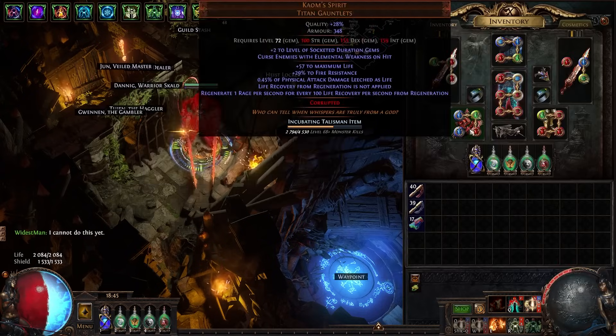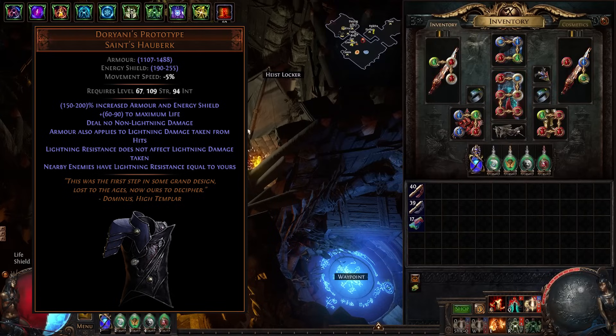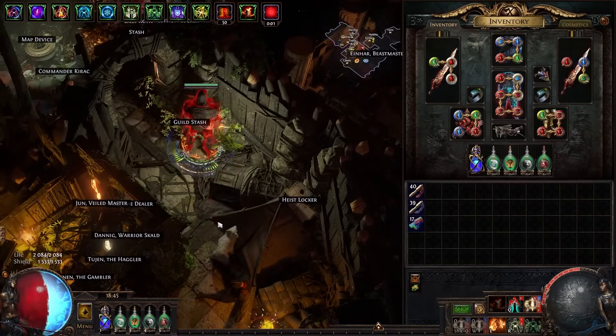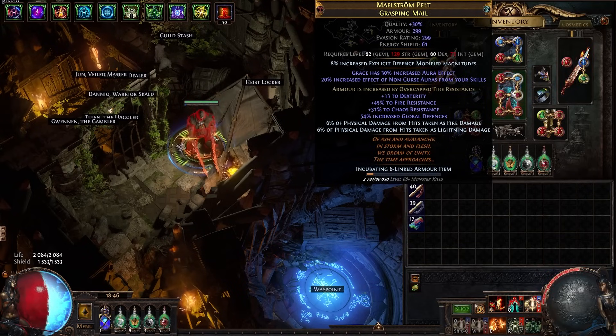A lot of other people running armor stackers use Doriani's Prototype as the chest piece. What it does is set enemies' lightning resistance to your negative lightning resistance, so you get a bunch of minus lightning res to completely destroy any lightning res on enemies, giving you a lot of damage, and it makes armor apply to lightning damage taken from hits. The problem is it makes you really vulnerable to lightning damage over time because your lightning res is going to be basically zero, and the armor mod only applies to hits — so your lightning damage over time just goes straight through. Every time you see a Mana Siphoner mod in a map you get completely destroyed, which is the reason I personally don't like running this armor.